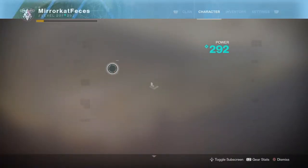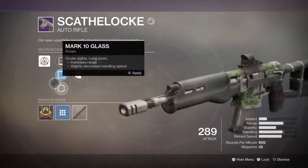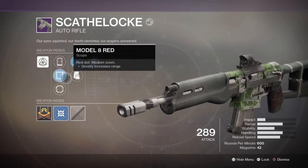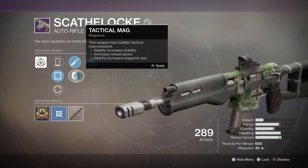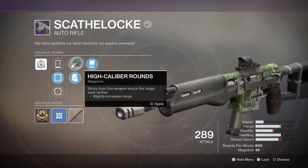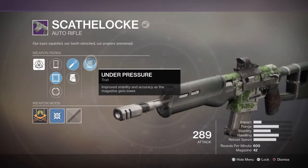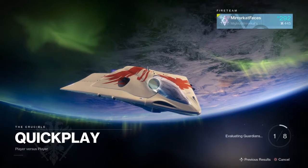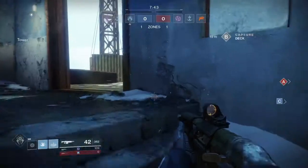For the next match I decided to switch up the scope. We are going to be using the Model 8 because it doesn't have any penalty to the stability, just the handling. This one could technically increase stability, but you're getting rid of high caliber rounds — who would want to do that? Actually I want to see what the difference is. Get more range for high caliber rounds, that's it. So we'll hop into another match. Hopefully I don't get paired up against a 4 stack, that would suck. There's a dude right here — let's see if this increased range helps.